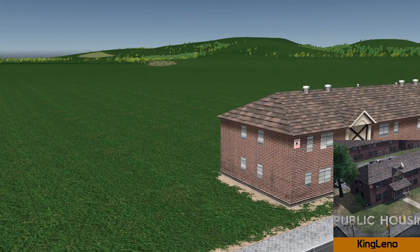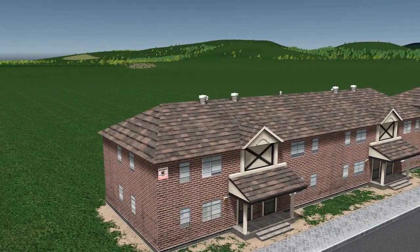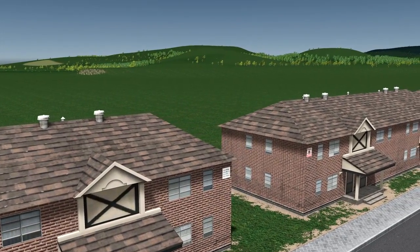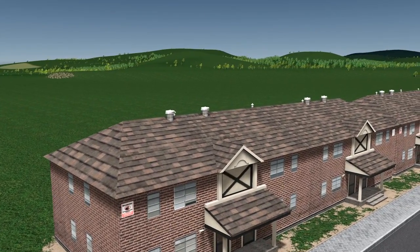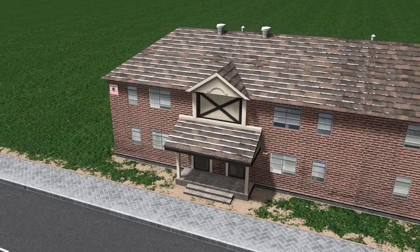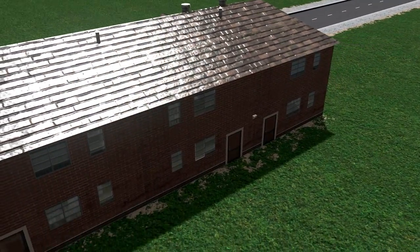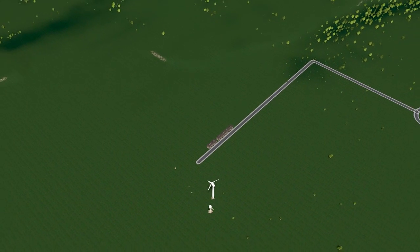So we've already seen the rundown warehouse; now we have the public housing building by again Mr King Leno. The interesting thing about these houses is they look quite modern, but you could also imagine them in a rundown, ghetto-type area, so they work in a variety of different environments. As always, the texture, the lighting, the model — it's all beautiful. Check out the collections on King Leno's workshop: the American apartments and the other side of town all work beautifully with these.